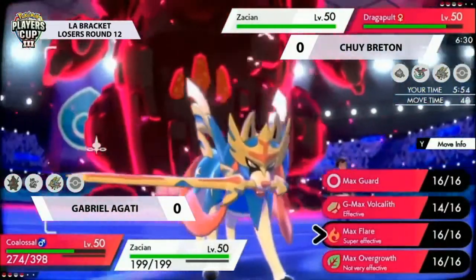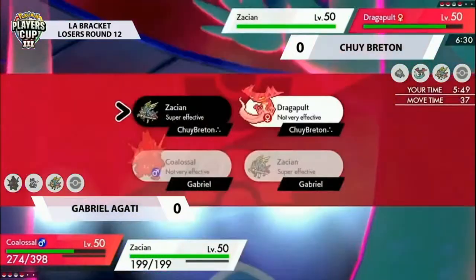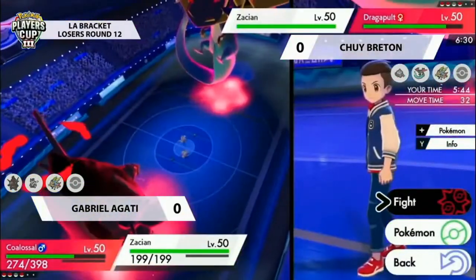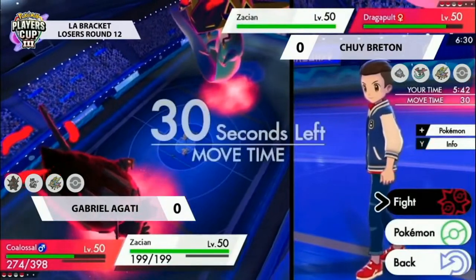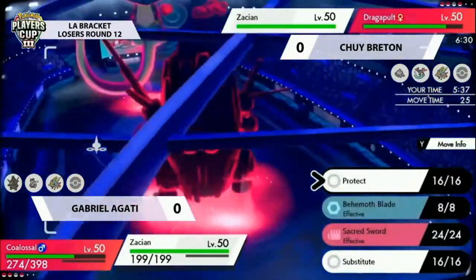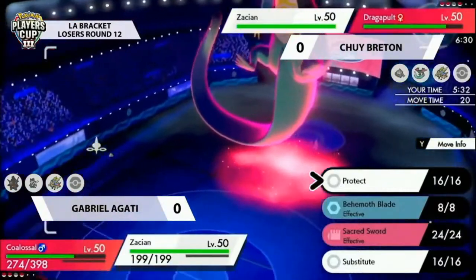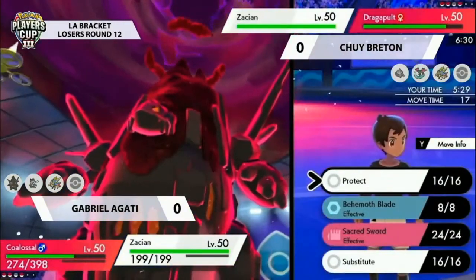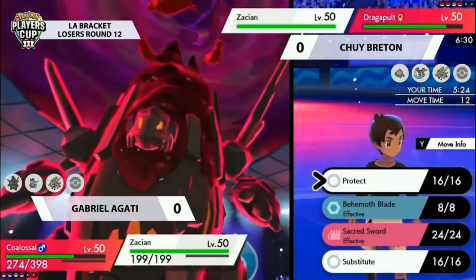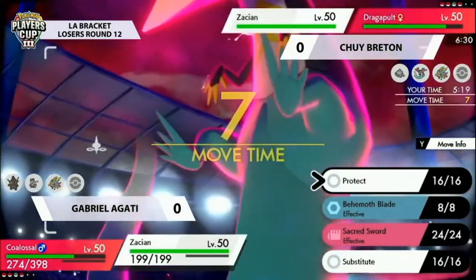Both players opt for their restricted Pokémon of choice in Series 8, bringing in their Zacians. Both Zacians get the Intrepid Sword boost and are at plus one attack, making them quite threatening especially against Dynamax or Gigantamax Pokémon, because Behemoth Blade doubles its damage on Dynamaxed Pokémon — so it's going to do extremely large amounts of damage. The Dragapult is quite threatened here but does have the Airstream boost in effect at plus one speed.